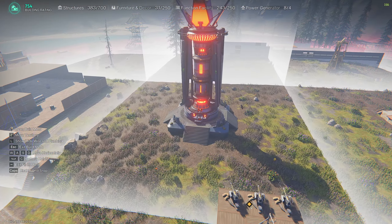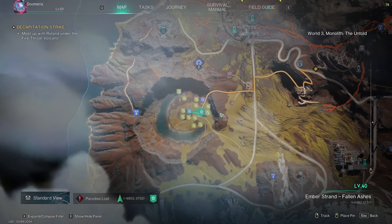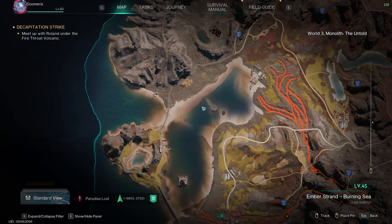Once built, you cannot move the Thermal Tower. The only way to move it is to destroy it and rebuild a new one, which means you'll have to rebuild all the perks all over again. So you want to look for flat areas when choosing where to build.